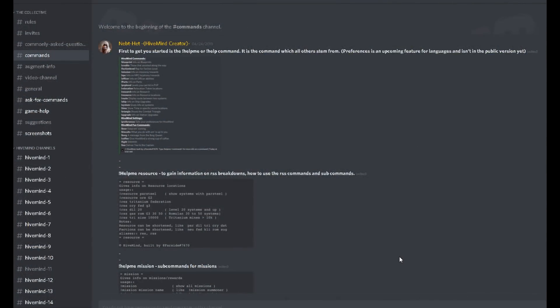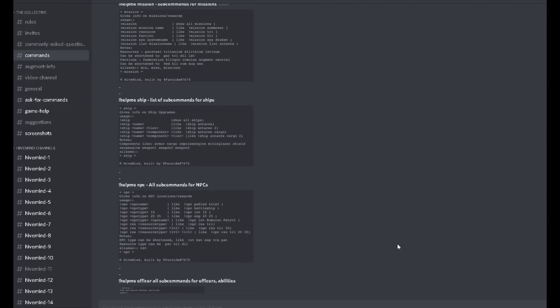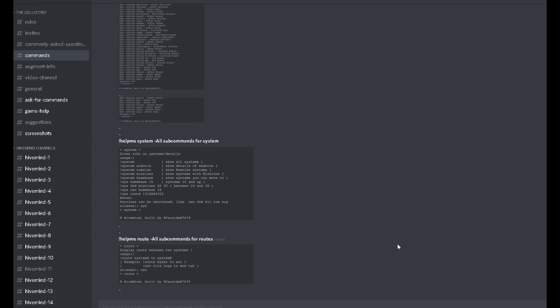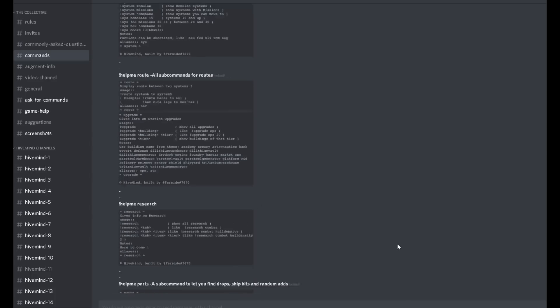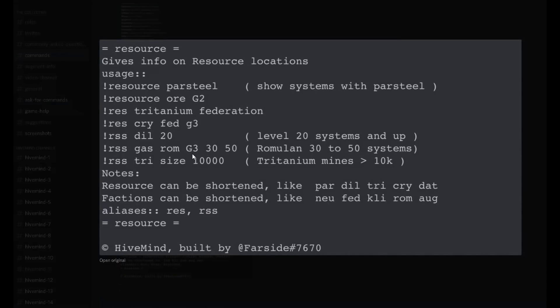So we're currently on the commands page. This tells you about all the different commands that you can actually use, and as you can see there's quite a variety of different commands. We're going to go straight first of all for the resources, because that's where a lot of people forget things.